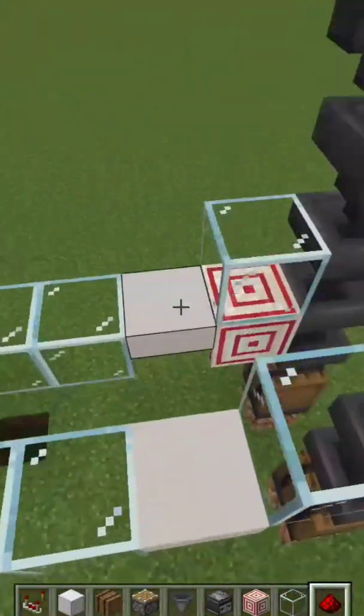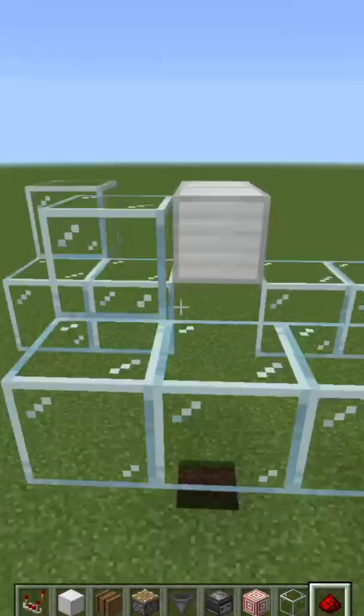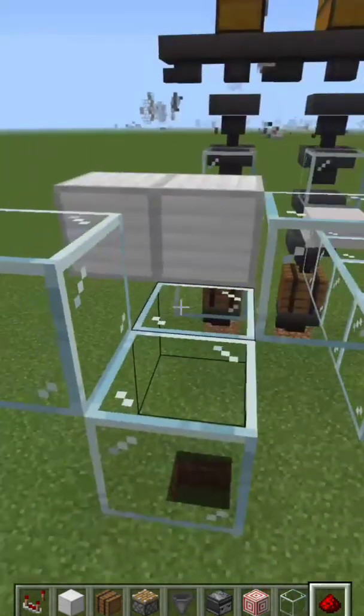Next, we're going to pop up one level and place glass blocks adjacent to the hoppers on both sides — two glass blocks here and here — and two solid blocks above and diagonal to the air gap on B side.